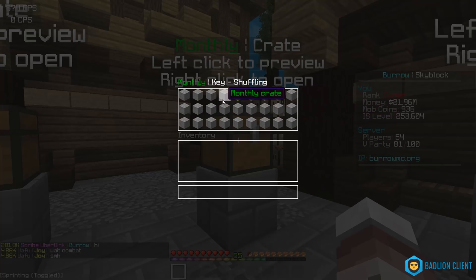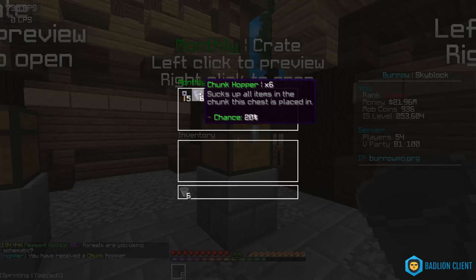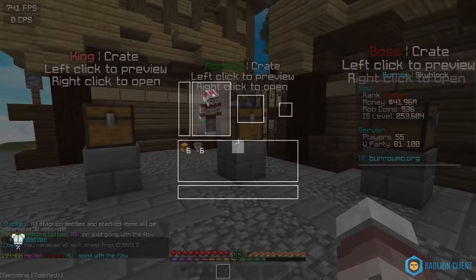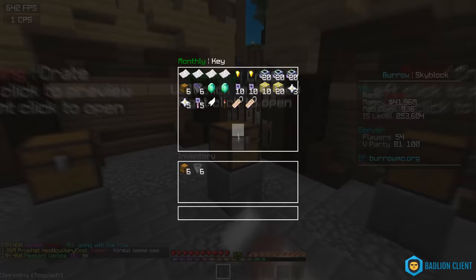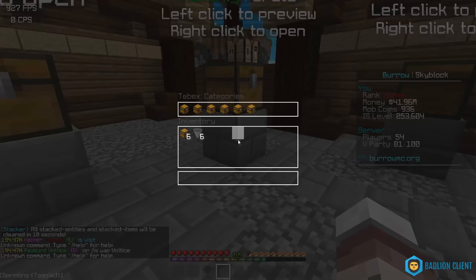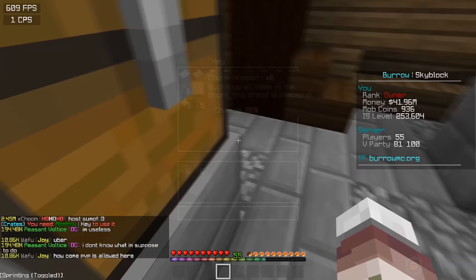Alright, I picked four — yolo, let's see what we get. I got a 200 by 200 island size upgrade, which is really good, second chunk hoppers, 20 million, and six sell chests. As you can see, I wasn't even that lucky and I still got some insane stuff. This is now on the store — link in the description or go in-game and do slash buy, go to crates and monthly key. It's super OP.